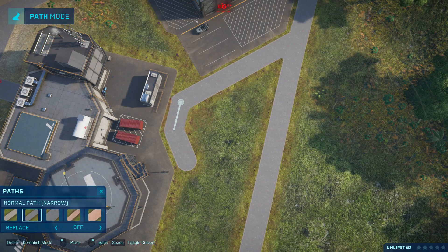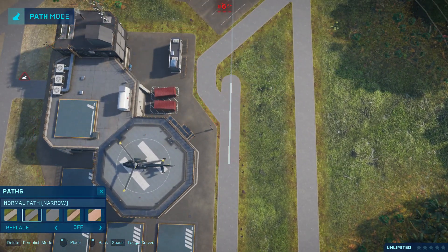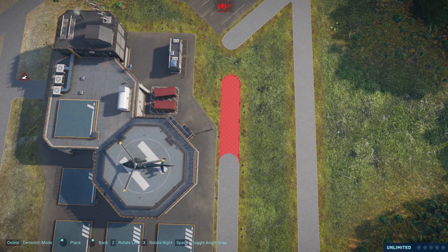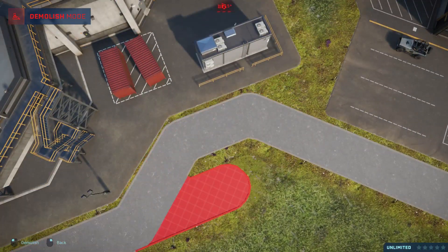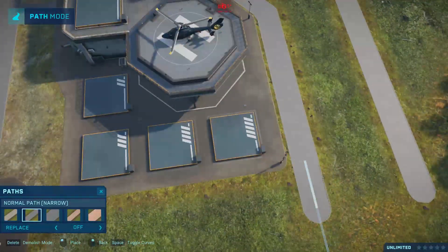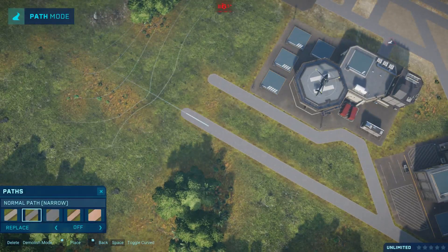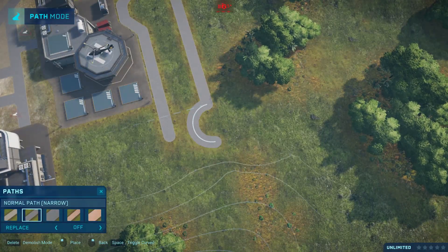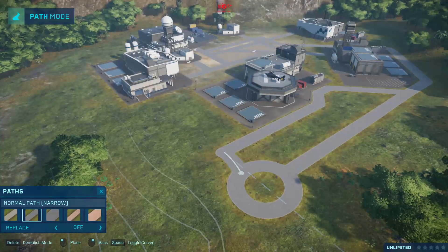In this first episode we're not going to be doing too much. We're going to set up our operation center for the park — all our staff facilities, kind of like a worker village, something like you would have seen in The Lost World. This is always important when starting a new park. I've put it in a little corner of the map where there's lots of foliage so it can kind of be hidden away.